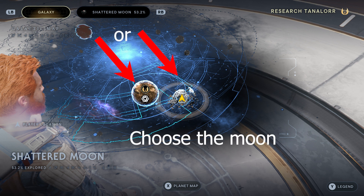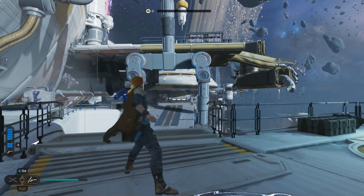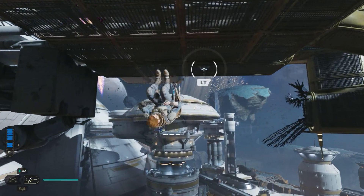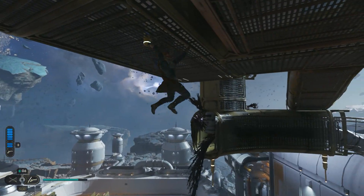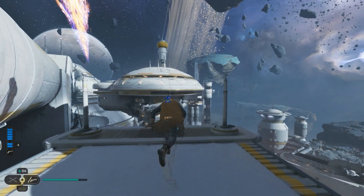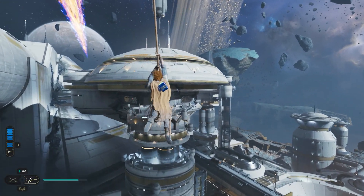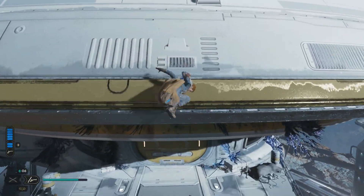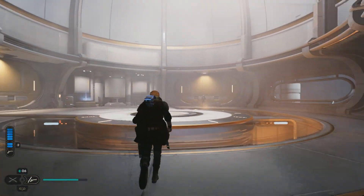When you decide to go to the Shattered Moon, you're going to eventually come up to a point in the story where you'll find this bridge. Essentially you're just going to go up here, climb your way throughout this area, and once you reach this rope you're going to use the force and pull it towards you and head towards the big door.